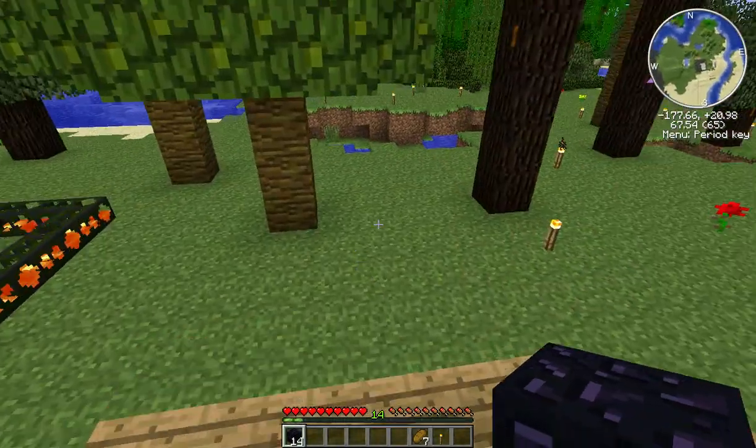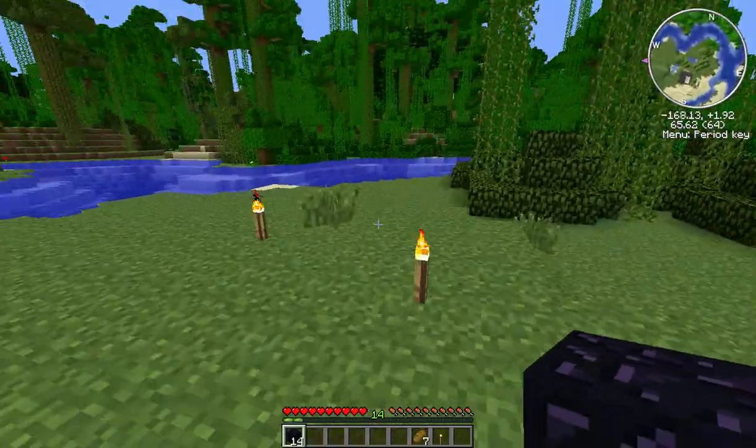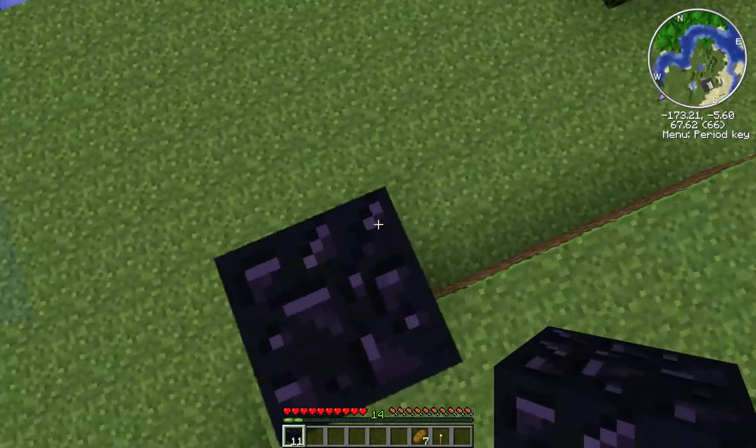Alright, I'm going to make a portal. Make a room for the portal. Make it out of marble — or, forget it, make it out of cobblestone, I don't care. You know what, give me that obsidian back. I'm just going to make a portal over here somewhere — put it outside.